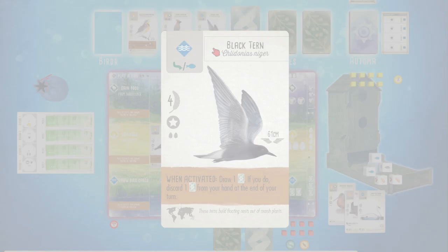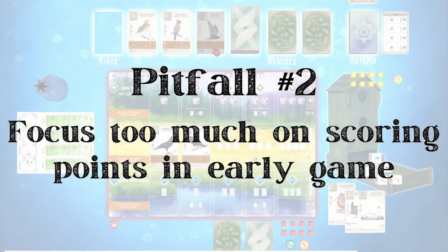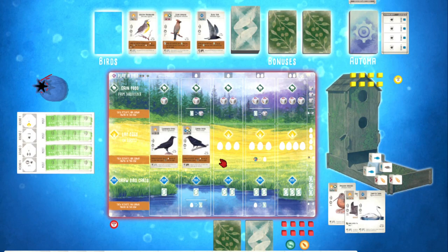The second pitfall I want to talk about is how beginners sometimes focus too much on scoring points in early game. Again, this is a little bit counterintuitive, because in Wingspan you do want to score as many points as possible to try to win the game. But Wingspan is also an engine building game. So ideally, your goal for the first portion of the game should be trying to set up a good engine in your habitats that can help you score a lot of points later. Where I see a lot of beginners get stuck is when they focus too much on scoring early by playing expensive big point birds, or deciding what birds they pick up or play based on their bonus cards or end of round goals.